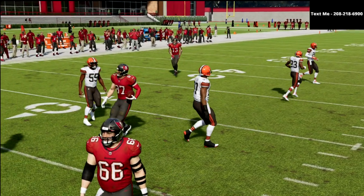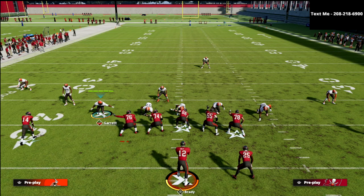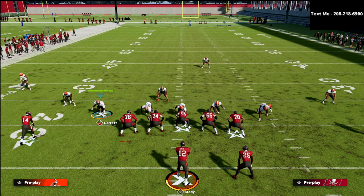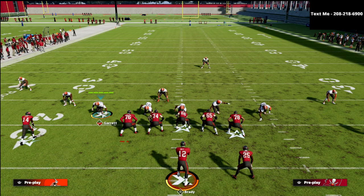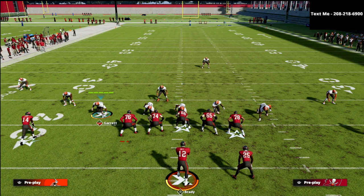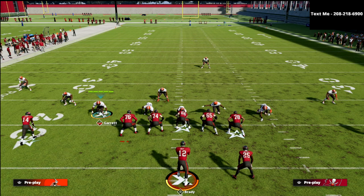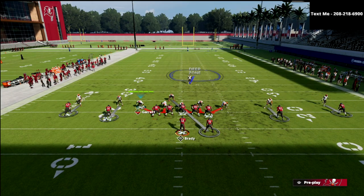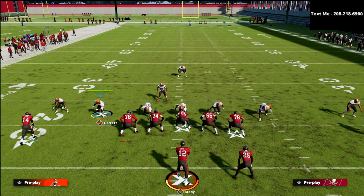What I like to do — and this is what I'm really liking at this point in the year, especially against spread, trips, anything where the receivers aren't bunched tight — I really love it when they're spread. That's my favorite formation to face, because this coverage and pressure combination is really good against it. So what we're going to do is show blitz. When we show blitz, now that tight end that was getting a free release every time is not anymore.